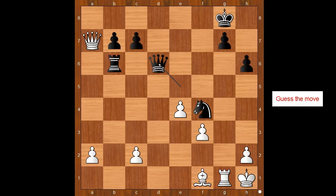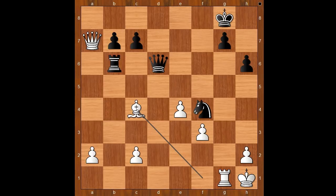Reti wouldn't do that. He played queen takes on d6, and now the reason for the pawn sacrifice is revealed. Why did the pawn go from d5 to d6? Can you see why? This is why: bishop to c4 check.